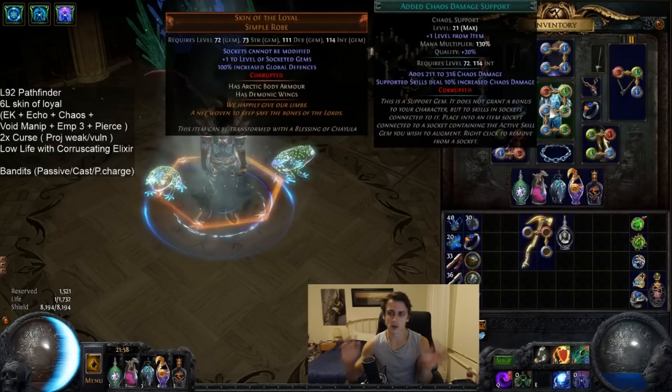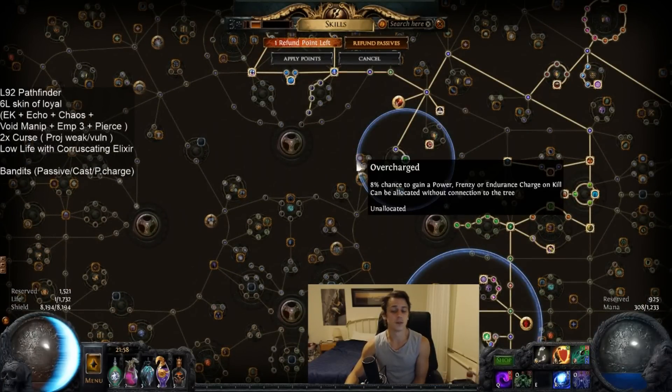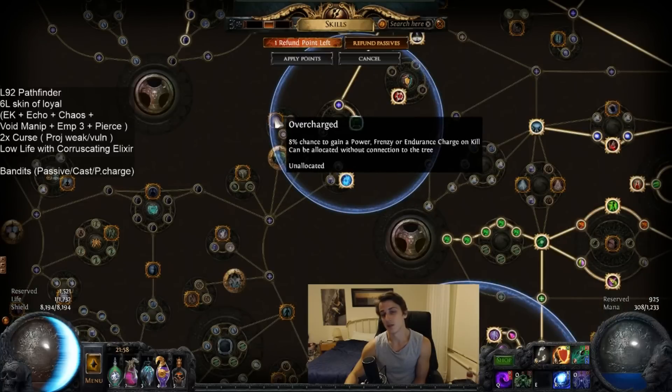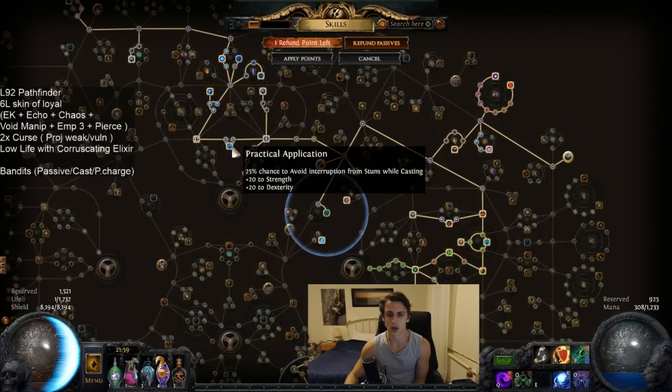There are two different setups you can swap between. I did have Intuitive Leap and Overcharged while mapping almost the entire time. I only took it out just recently for the last level while doing some Shaper runs. Respecced just a little to grab a bit of reliability in the build for Stun, since I'm not using an Eye of Chiula, which I do highly recommend.